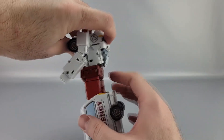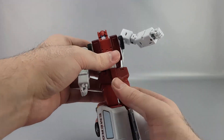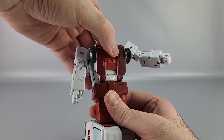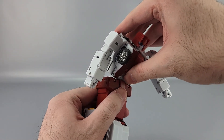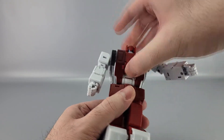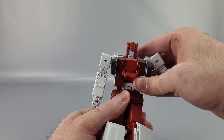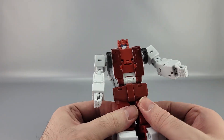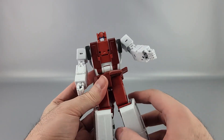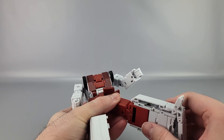Waist swivel is a little hindered by the backpack, but not too much — the parts get out of the way well enough. There's a soft ratchet and you can go pretty far. One thing: if you go past the solid click point you start engaging the combiner port peg, so you have to hold that down or the combiner peg will come out. Hip skirts can move on all sides — forward, back, and outward. Thighs have a swivel, though that's more for combined mode.